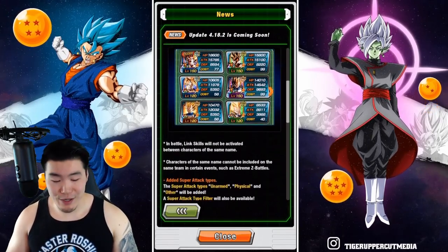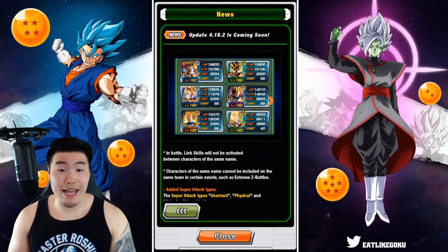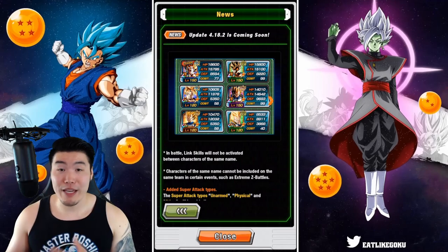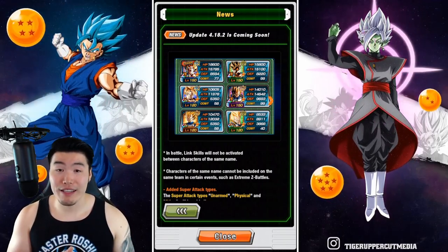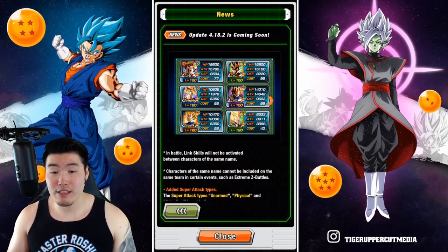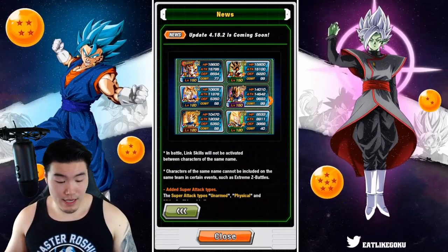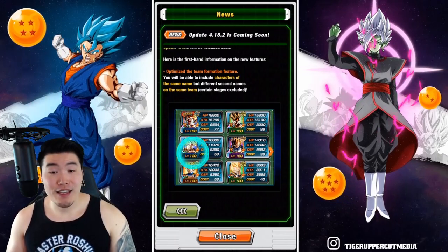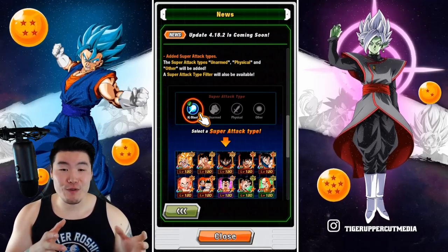That is the first feature, but a couple of things to note: there are a few limitations. In battle, link skills will not be activated between characters of the same name. So it's not really smart to bring a full team of all the same character, because nobody's going to be linking with each other. It's still a good idea to have some variety in your teams even after the update. Also, characters of the same name cannot be included on the same team in certain events such as Extreme Z Battles. So that is the first feature — the optimized team formation same name update.